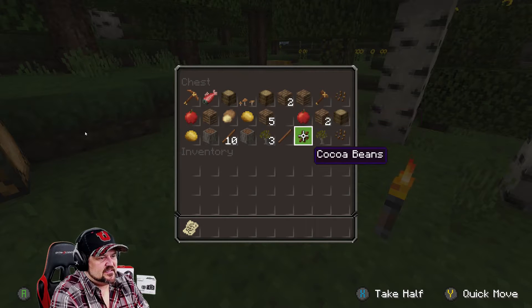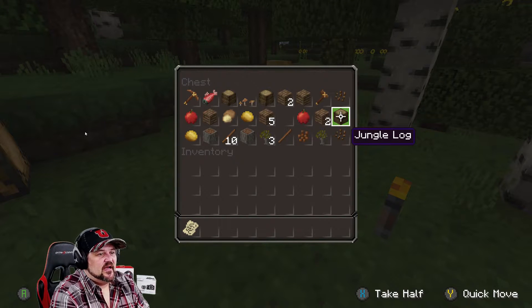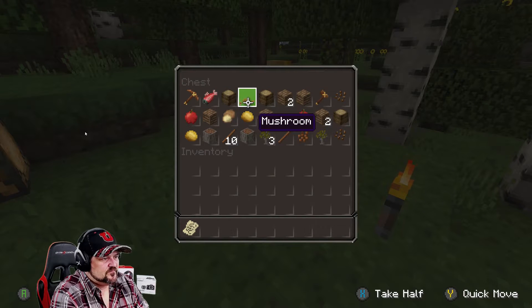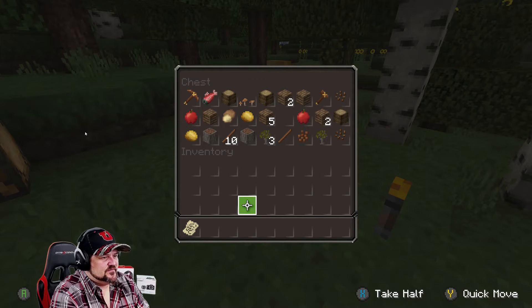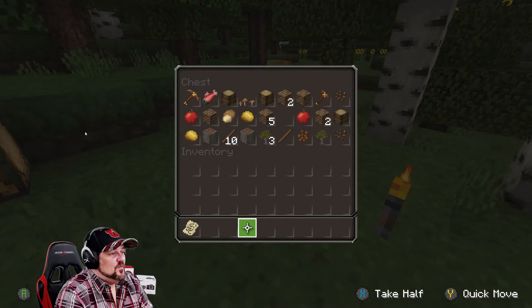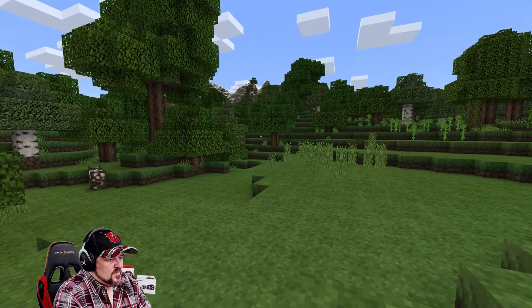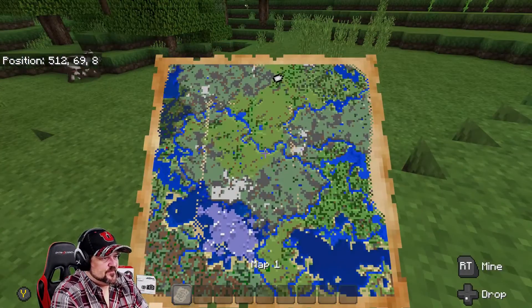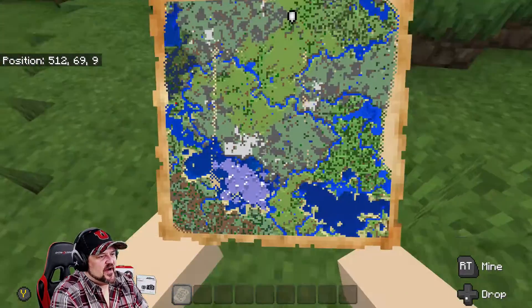You've got melon seeds, cocoa beans — that's good — and a jungle log, so you can start growing cocoa beans right away if you so desire. But there's no jungle nearby. Anyway, let's turn that back on.